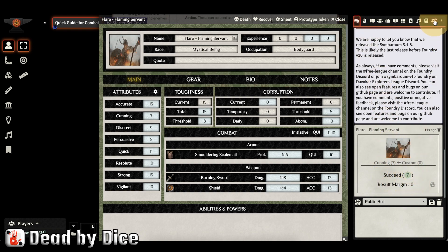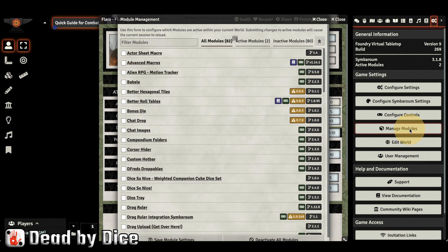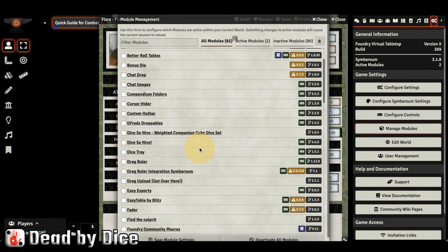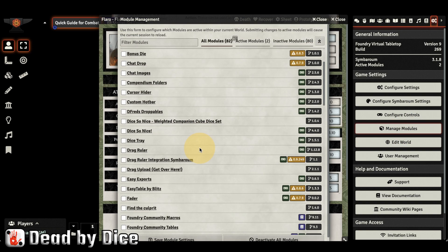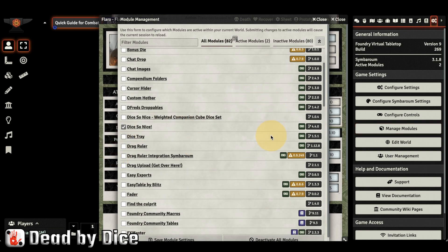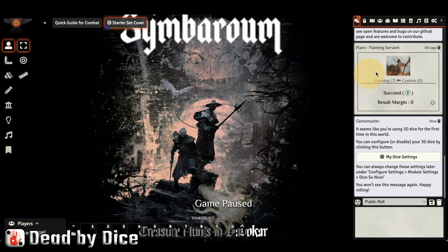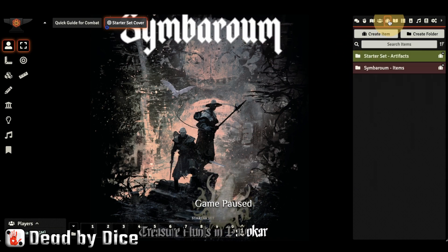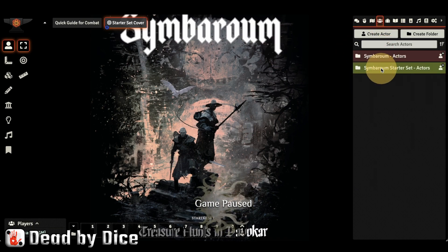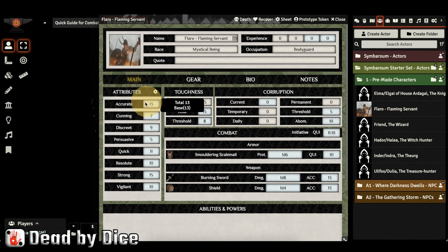If you want to use 3D dice in this game, go to Manage Modules and activate the Dice So Nice module, then press Save Module Settings. Now if you roll on this character — let's roll cunning for Flaro — you will see a 3D die roll on the table for all players to see.